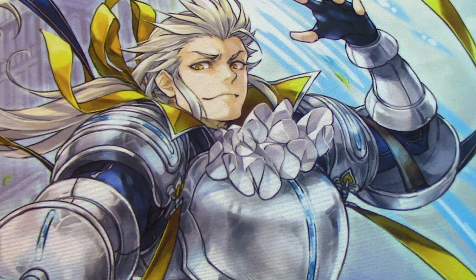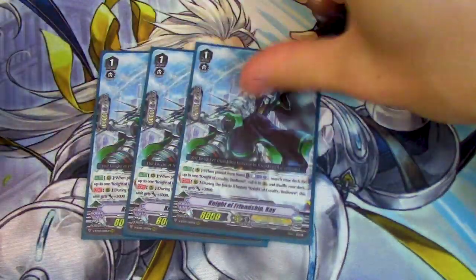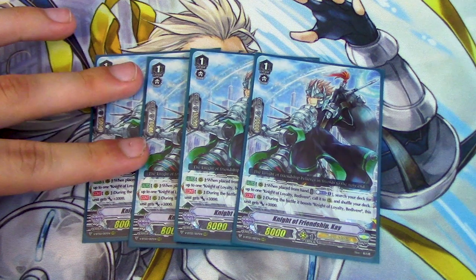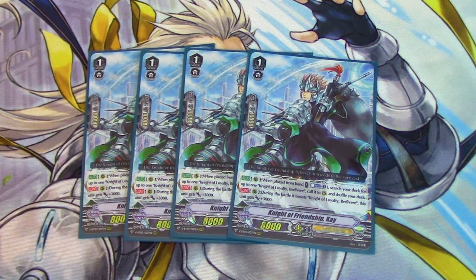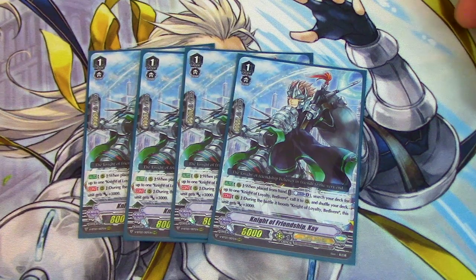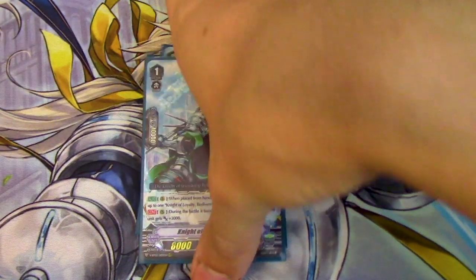Because I'm running four Bedivir, I am running four Kay. Kay's skill is when it's placed from hand, you Counter Blast 1, search for Bedivir, call it to rear, shuffle your deck. And when it boosts Bedivir, it gets 3K. Like I said earlier, the column gets 6K because they give each other 3K. They have really good synergy together and help fill the board and thin out your deck for triggers.